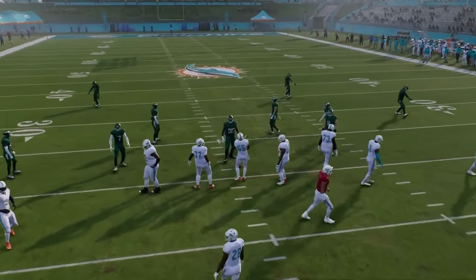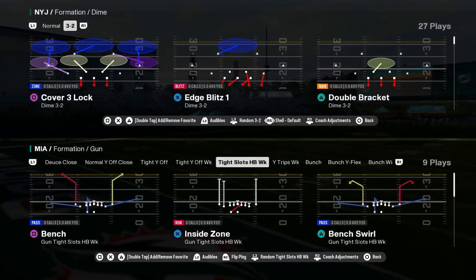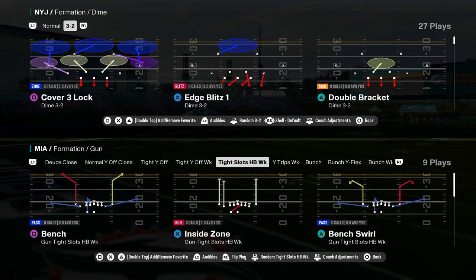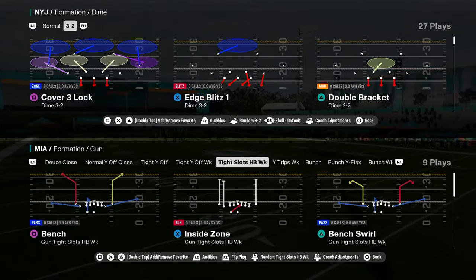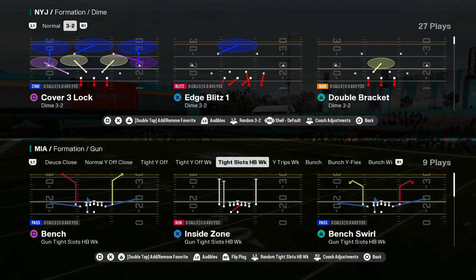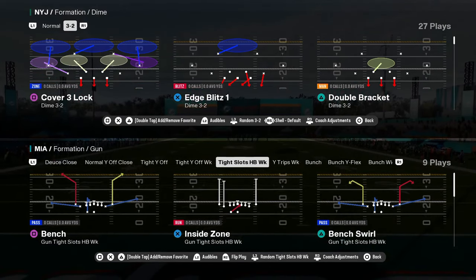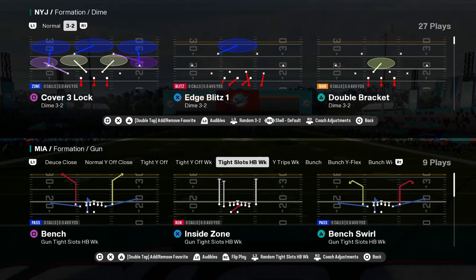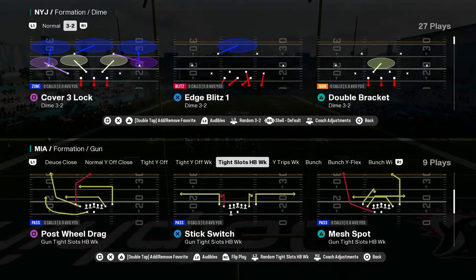Some cool cheap motion plays within tight Y off week, but then the main formation that you want to be in — and this is why you would call this playbook — is tight slots halfback week. We're going to have a tight slots halfback week ebook on our school community page. If you're not a school member, the link is in the description — again, ten bucks gets you better at the game.